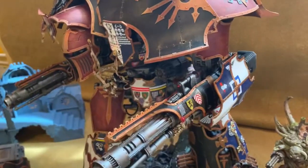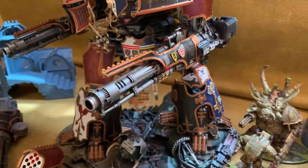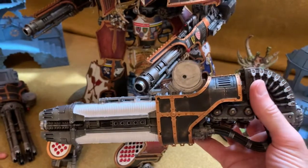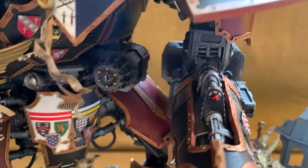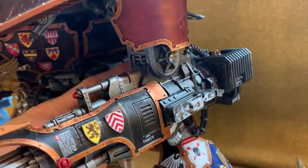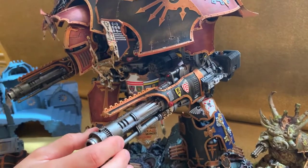The weapons aren't magnetized — there's literally a screw through them. On the other side I cut a recess where a nut is glued in, so you use a screwdriver into the thread of the nut on the other side. You can tighten it so it can't move at all — or leave a little bit of movement.